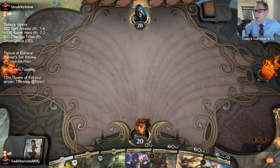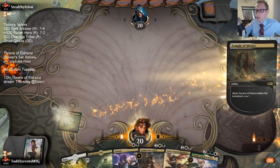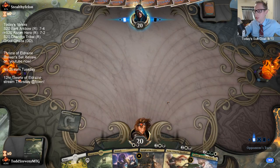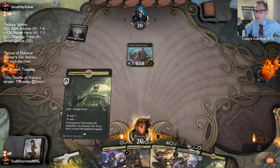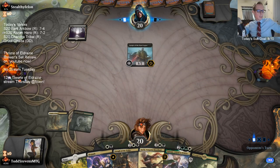I took out a Knight of Autumn for the Seraph. This is a time where Knight of Autumn would fit the curve a lot better, being able to go Knight into Sorin. But unfortunately it's Seraph - however Seraph can be a more impactful card potentially.